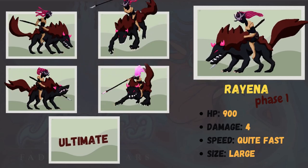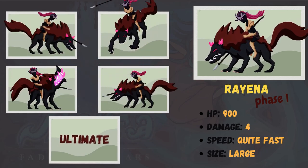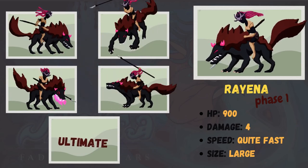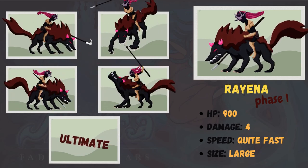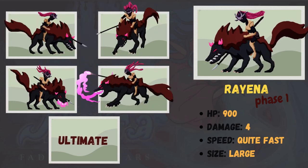Rayena is one of the 5 main bosses in Astra Fading Stars, and thus she receives special care. She has 5 different abilities in phase 1, each one of them serving a different purpose and requiring different approaches on dodging. So let's break them one by one.